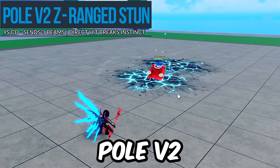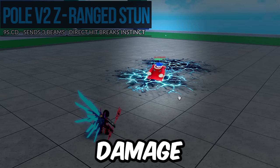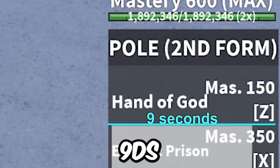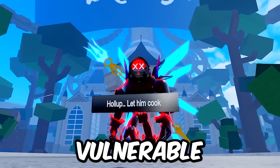Let's get it — Pole V2Z. Pole V2Z sends out three lightning beams that strike at the mouse cursor, dealing damage to anyone in the blast radius, and stunning them for about 0.7 seconds. This move has a base cooldown of about 9 seconds, and when you cast the move, you're stuck in the animation for about half a second, so you're vulnerable, but not for long.